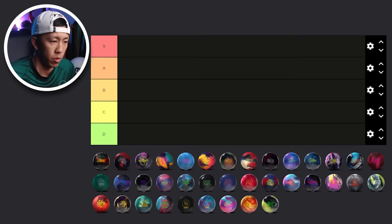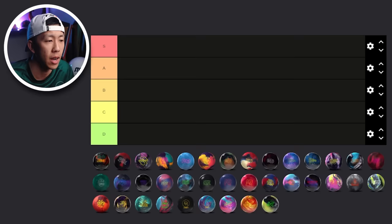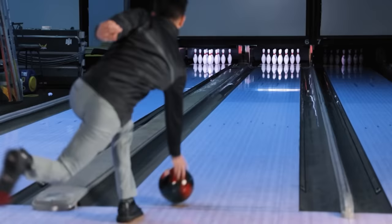We're going to start off with the Absolute from Storm. I actually have not gotten a chance to throw this ball on anything easy. I'm going to put this in the A tier for Absolute. I think it's a good one. It's a pretty clean ball with a weaker cover and strong core for higher rev players. It could blend out the wet-dry and keep you a little further right because of the clean cover, and the strong core should blend out the cliff pretty well.